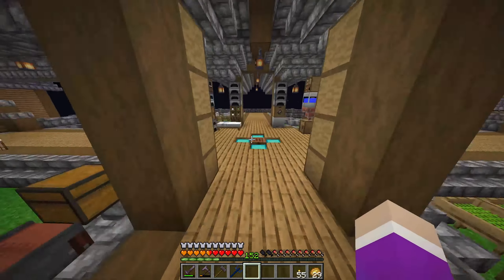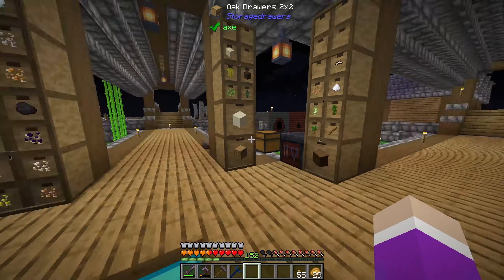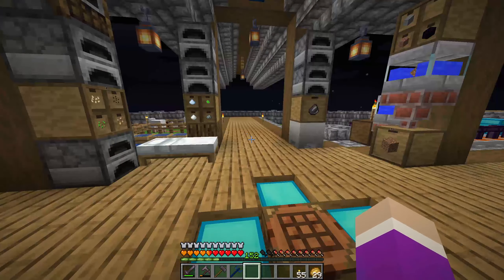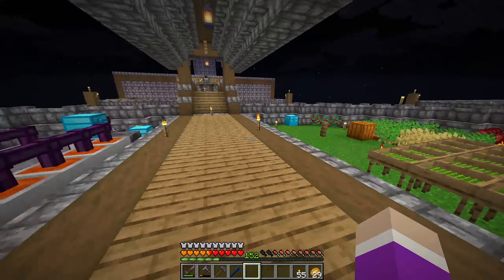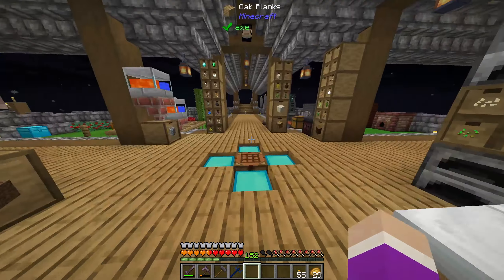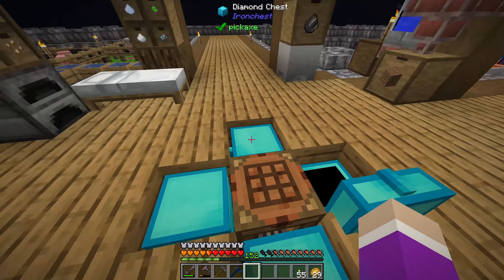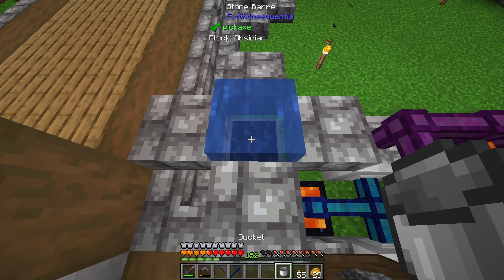We need to build our portal now. We've got plenty of obsidian — wait, where did I put it? I had like three or four stacks of it. Why are things just disappearing on me? Did I store it anywhere? Something weird is going on. Anyway, we can pull it from here — grab out a roughly a stack and that'll do.